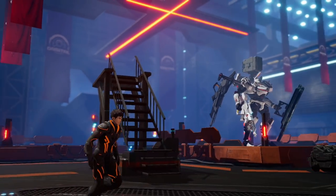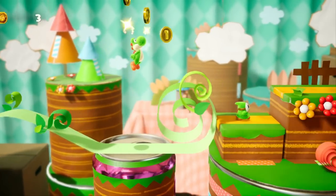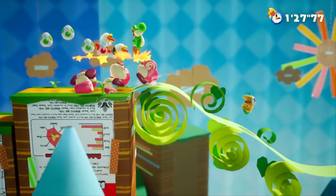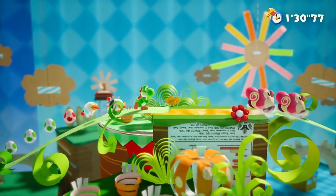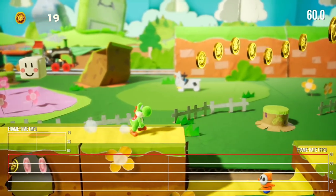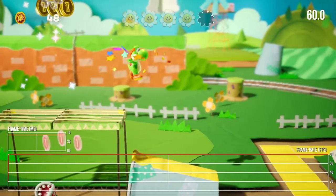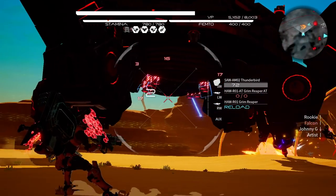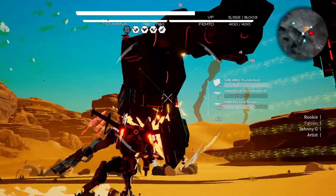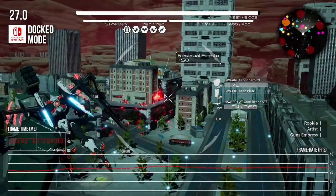None of this would be a huge issue if the performance held up. A couple weeks back I took a look at Yoshi's Crafted World on Nintendo Switch, praising it for its use of Unreal Engine — the resolution is even lower than Daemon X Machina on average, but it more than makes up for this with excellent visual design and a silky smooth 60 frames per second. By now it should be evident that Daemon X Machina does not target 60fps, and unfortunately things are a lot worse than it might first seem. In its current state, the game runs very poorly.